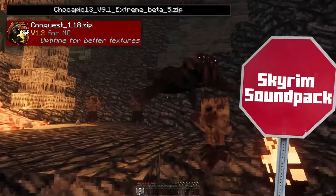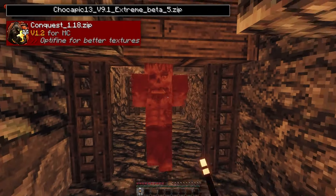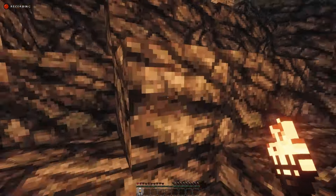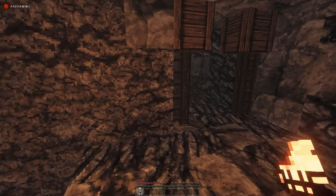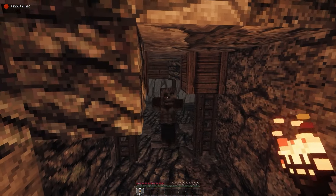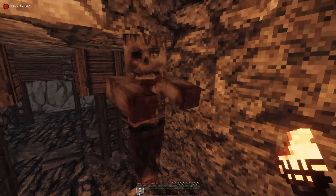The first mod on the list is Dynamic Surroundings. We're all familiar with this beautiful and peaceful mod, until it's paired with the Skyrim Sound Pack — a pack that will make your fights with the mobs much more stressful, as it makes the zombie noises more terrifying than ever, and also makes your character scream in agony when hurt, ultimately causing cave trips to be at least ten times more stressful and hard to do.